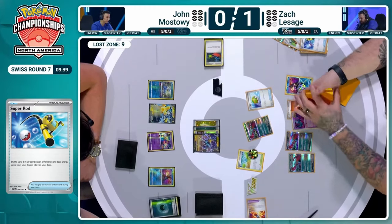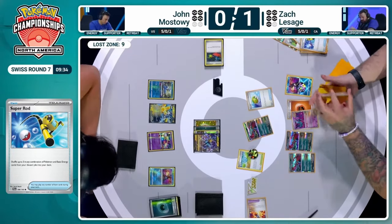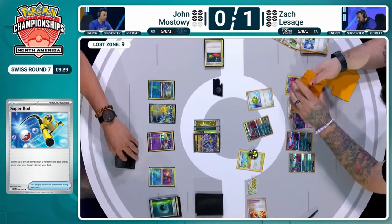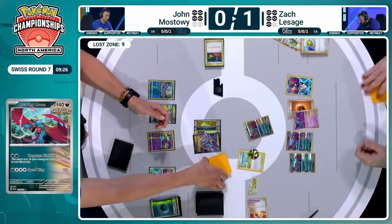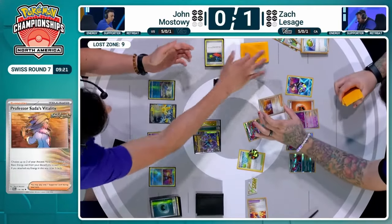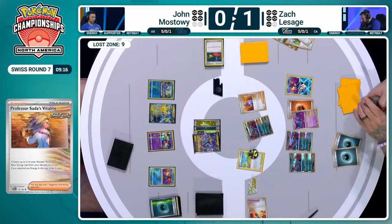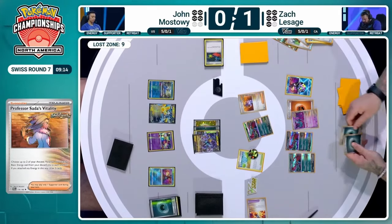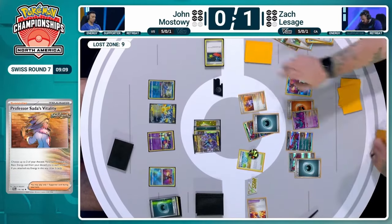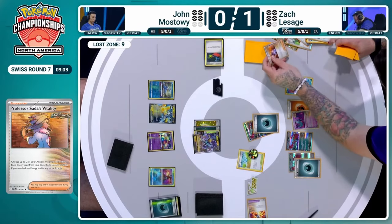Zack does a good job re-establishing multiple threats. After that big miss — essentially a turn taken off without enough energy and without finding Professor Sada — you want Sada to be a nice bonus for future turns rather than a necessity to attack this turn. That's a very big difference. Zack has done the math at 200 damage even while putting Roaring Moon back into the deck with Super Rod. He's constantly saying to Jon 'deal with this' — and now here comes Professor Sada's vitality, with energy going onto the active Roaring Moon and one onto a benched one. Great Tusk is also in hand — adorable, but won't do much in this matchup.